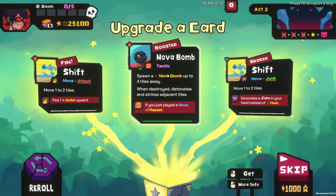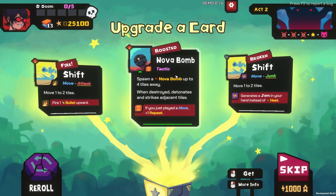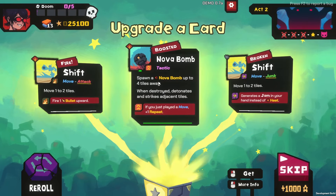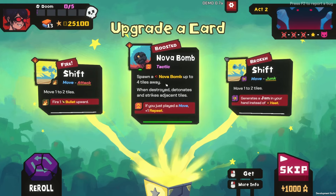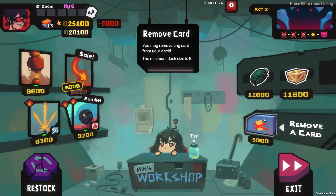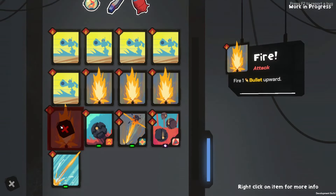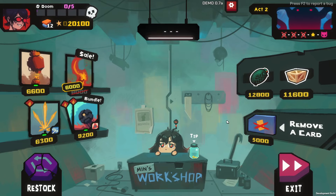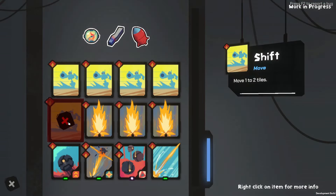What am I upgrading? Boosted: spawn a Nova Bomb up to four tiles away. If you've just played a move, plus one repeat. I like this — more bombs. I think I will remove a card or two. We'll remove a fire. We can remove another one — that seems risky.